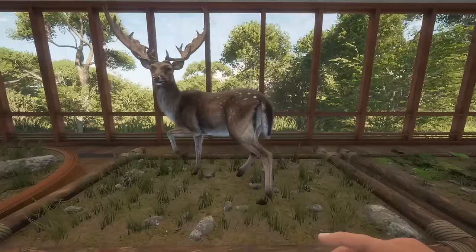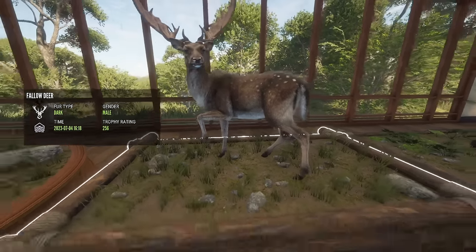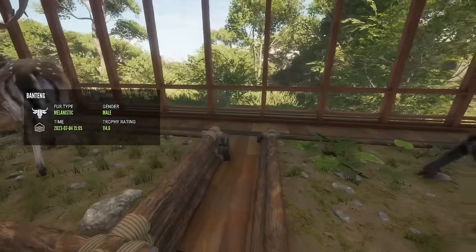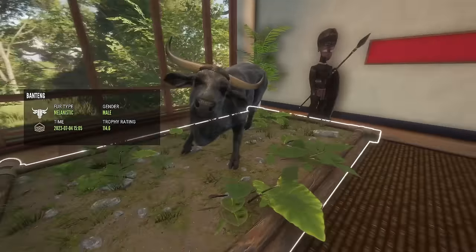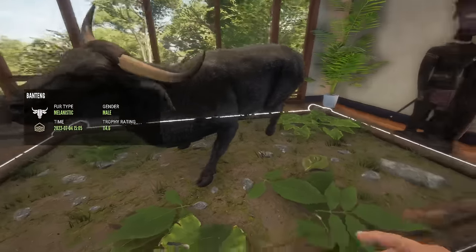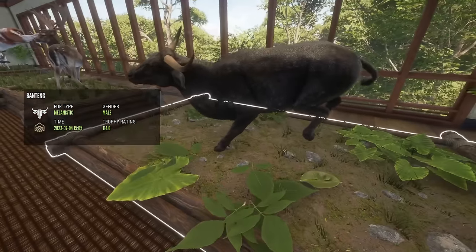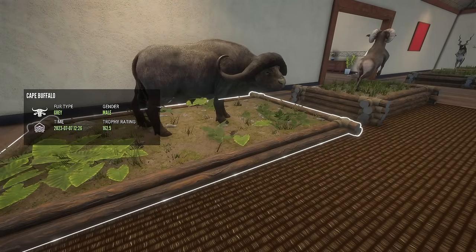Right here is my diamond fallow deer. This is my first diamond fallow — got this one on Emerald Coast a long time ago. And this is my melanistic banteng — my first and only melanistic I have ever seen, and I love it. I was so lucky when I found this. That video is also doing really well. Anything I get an albino or a melanistic in, it just takes off.